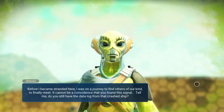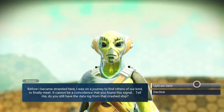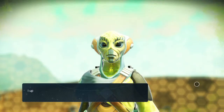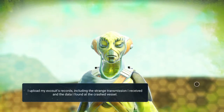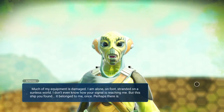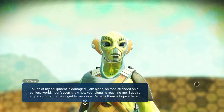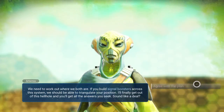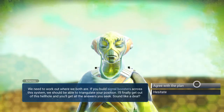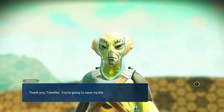'Discoverers of worlds — how long did it take you to realise you were different? From the moment you woke, you must have sensed something. Before I became stranded here, I was on a journey to find others of our kind. It cannot be a coincidence that you found this signal. This ship you found — it belonged to me once. We need to work out where we both are. If you build signal boosters across the system, we should be able to triangulate your position. You'll get all the answers you seek.' Thank you, Traveller — you're going to save my life.